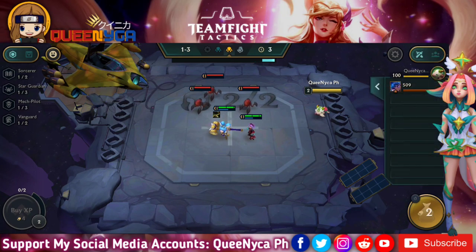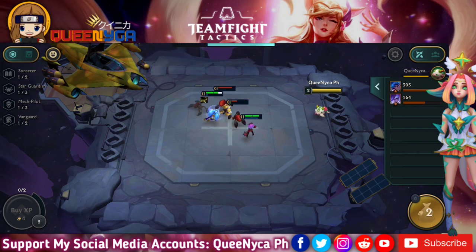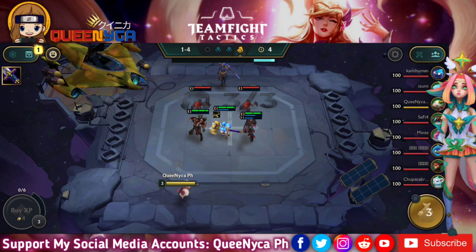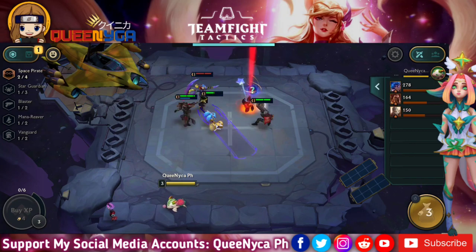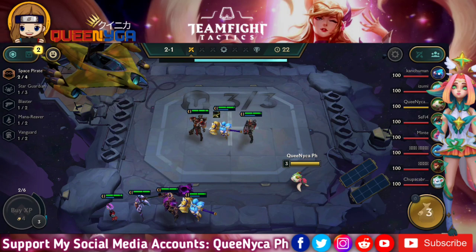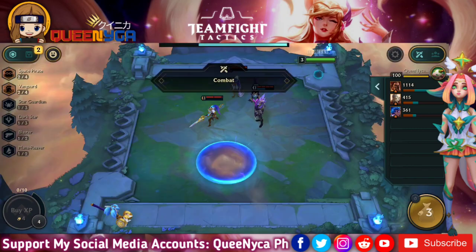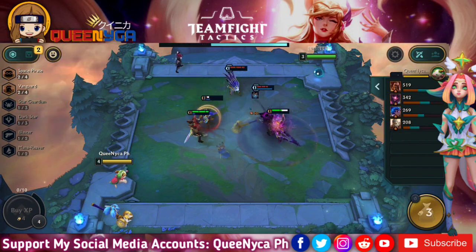Everyone in the Space Pirates gang is important in this comp. I built it around them because I love using Space Pirates during the beginning of the game. Space Pirates: whenever a Space Pirate lands a killing blow on a champion, there's a chance to drop extra loot. With a minimum of two on the board, you get a 50% chance for one gold. With four of them, that's 50% chance for one gold and 20% for a component item.